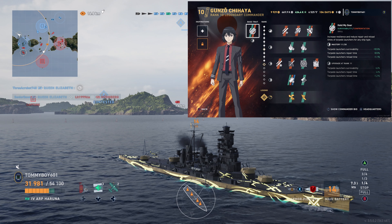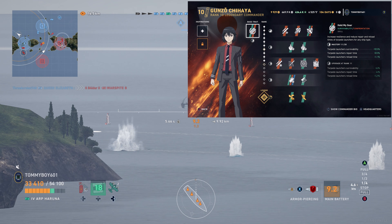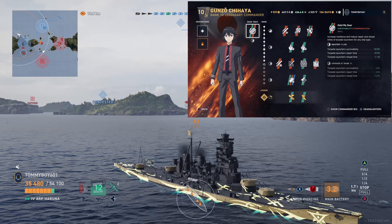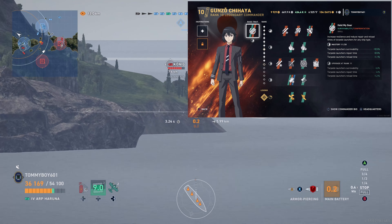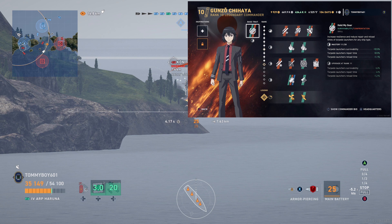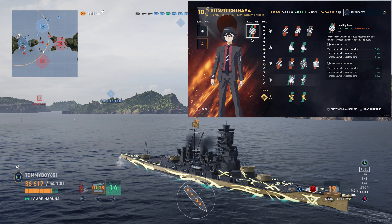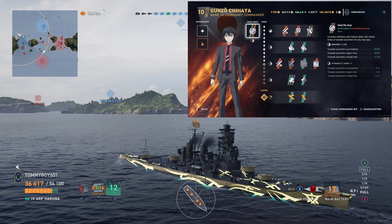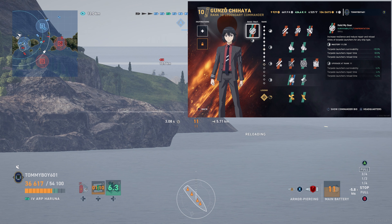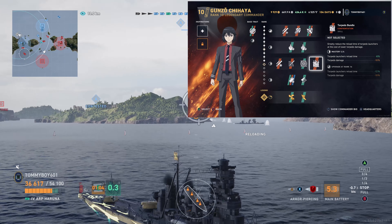Gunzo's unique base trait is Hold My Gear, which increases the resilience and reduces repair and reload times of torpedo launchers for any ship type. While this seems like a great idea, the biggest problem is just how small those percentages are. The stat boost is being broken over three different objects, so the relative boost to each of them is very minuscule even when you upgrade it all the way. I don't really feel like this is the best option, because there are better options out there to use up that inspiration slot.